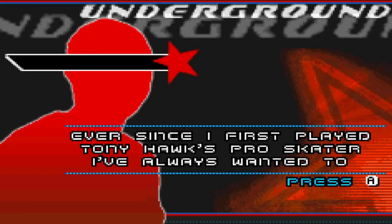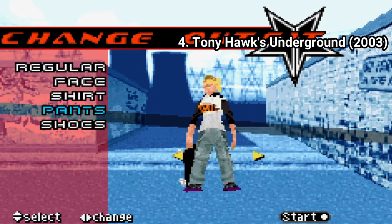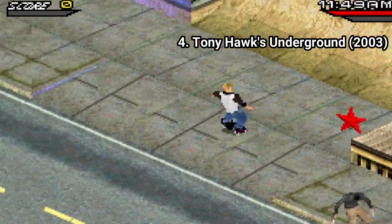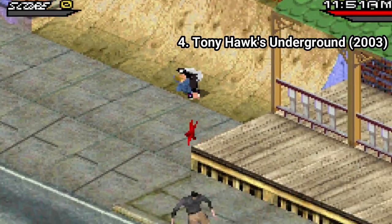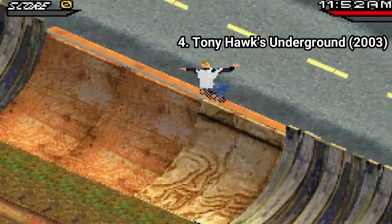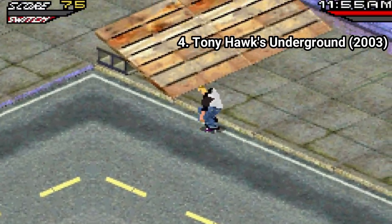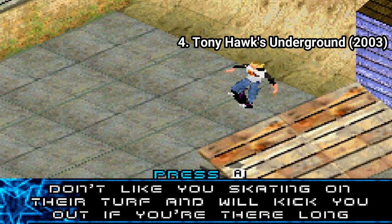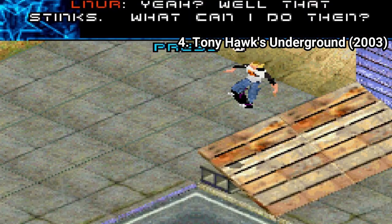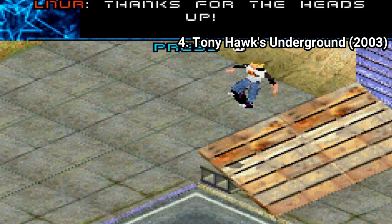Tony Hawk Underground isn't like the other versions. Underground on the GBA is like a follow-up of Pro Skater 4 on the GBA. You don't get a story with cutscenes like the other versions — the game is structured like Pro Skater 4 on the GBA. It tries to copy the maps from the big version as much as it can and adds activities on the map. You talk to people and enter missions. Though even if you don't get a story with cutscenes, you still get RPG elements. You get a lot of text to read, which isn't that much of a plus.